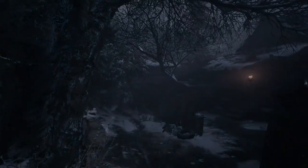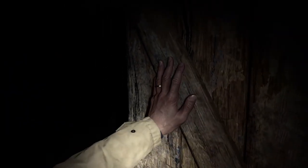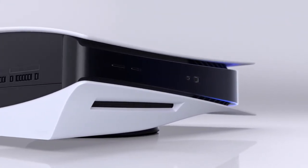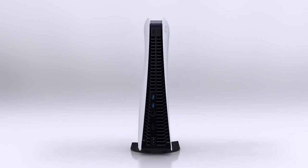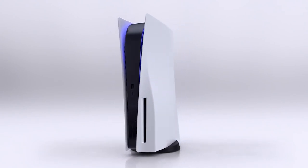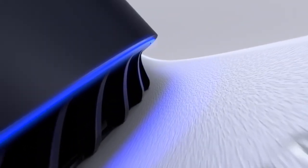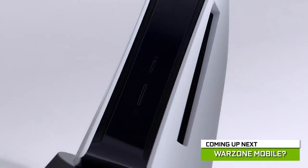There was also a new trailer for Resident Evil 8: Village, which looks a little different from how Resident Evil usually looks — there are werewolves and a weird style of storytelling. That was a short recap of the PlayStation event. We also got the price reveals for PlayStation 5: the digital version is $399 and the disc version is $499. We don't know the Indian price yet, but it's likely to be around ₹40,000–₹45,000 for digital and ₹50,000–₹55,000 for the disc version.